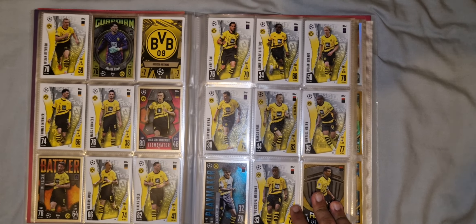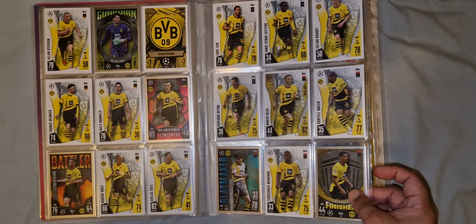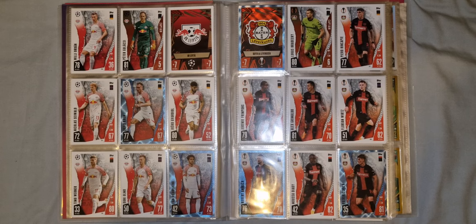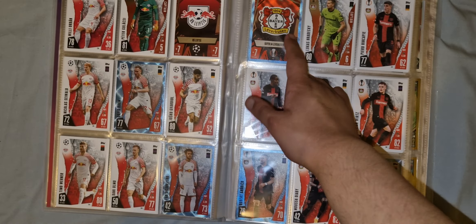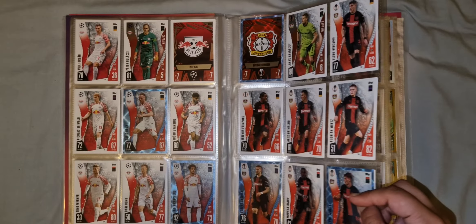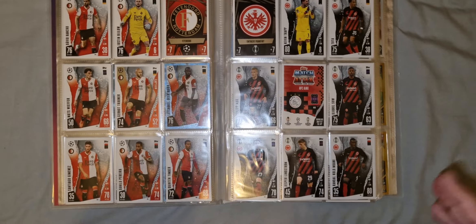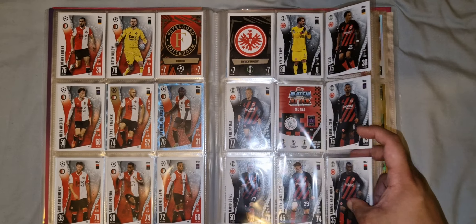Bayern Munich — this is one of the very first teams I completed. Dortmund — I've got the full set of these. Then we have two different teams and I've filled in both of them. I've got this cool crystal parallel badge — badges look a lot better than just a base card; the foil effect gives it a really nice look.